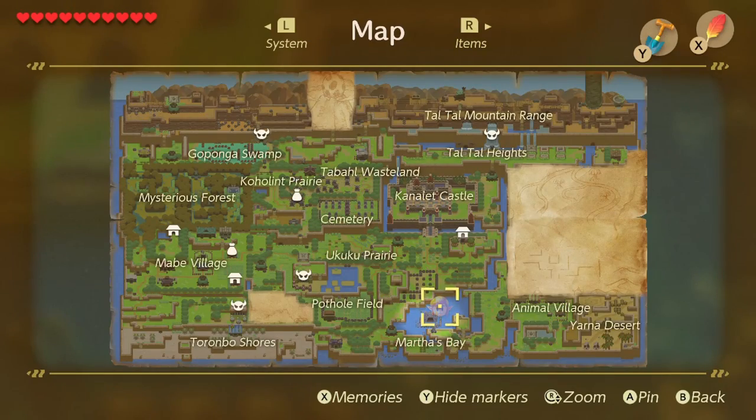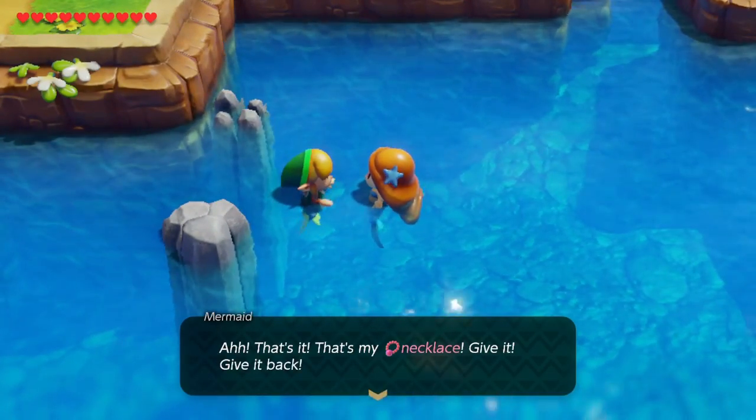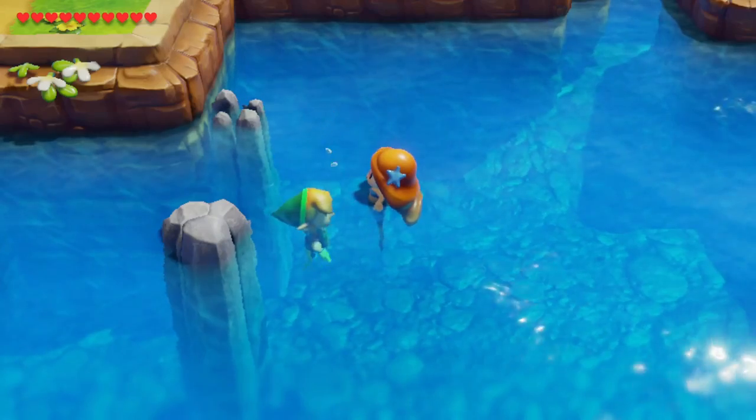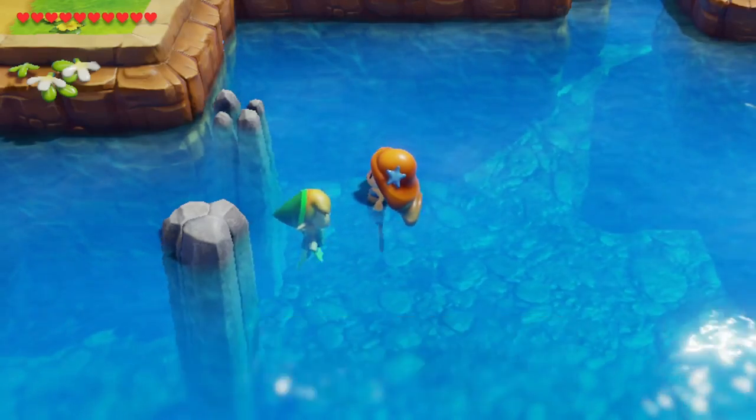The next trade is really close by — also in Martha's Bay. We'll just swim over and talk to the mermaid, giving her her necklace back in exchange for a scale. This is actually the last trade that will be done.